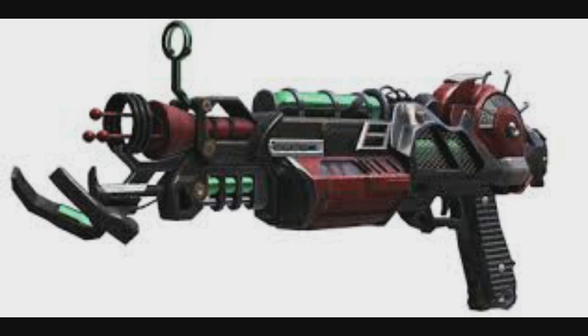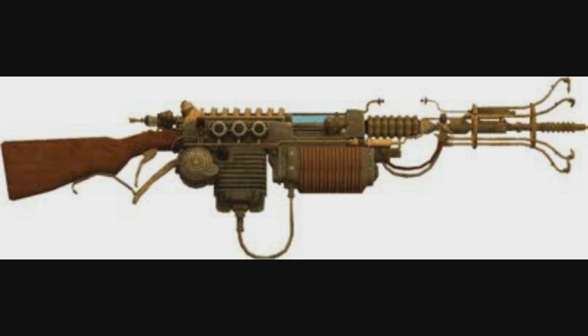At number three we have the Ray Gun Mark 2 from Buried. It's basically a different version of the Ray Gun — a three-burst weapon that fires three rounds through a train of zombies and kills them all. It's a weapon suited to running trains, where you run around and group zombies then blast through the middle of the line. Loads of people were excited to hear a new version of the Ray Gun was coming out, and it was really great for Buried's style of map.